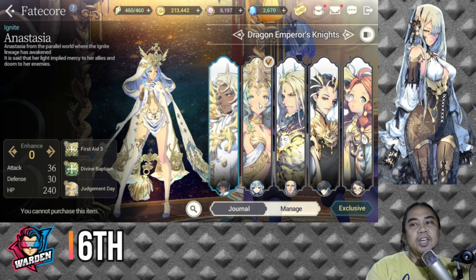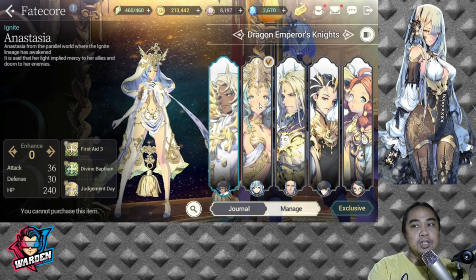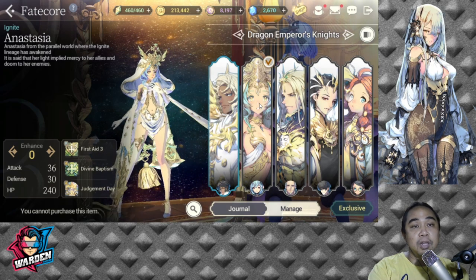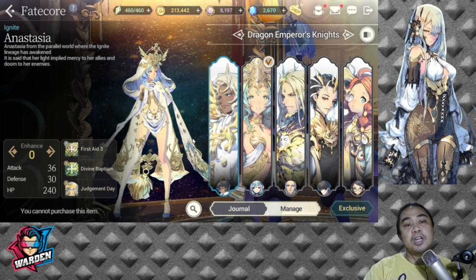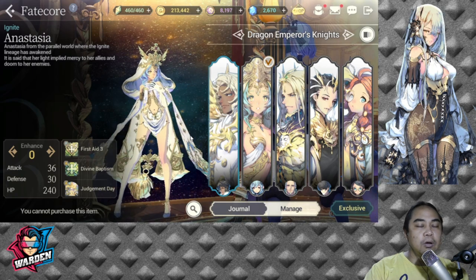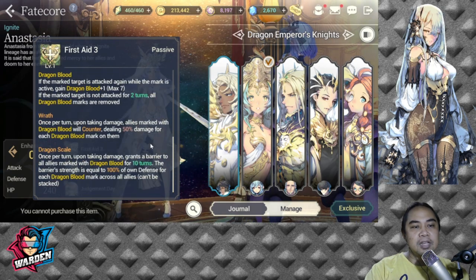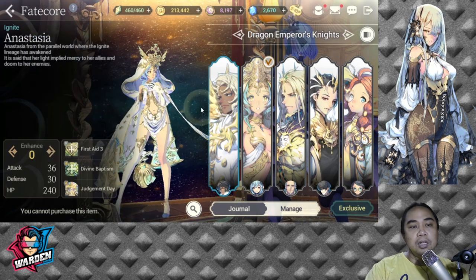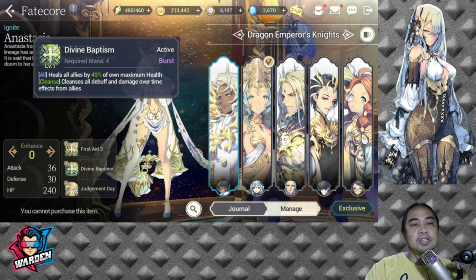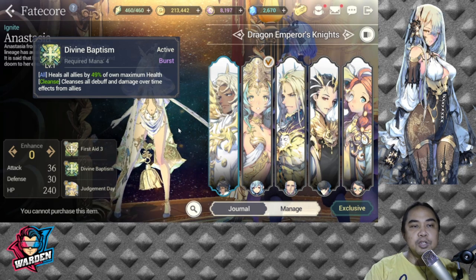In sixth place is FC Anastasia. She belongs to North One Frosty for her signature force. Anastasia is a support unit with frost element and she used to dominate PvP back when global launched. Her passive is the same as Bailish's dragon knight passive, but she also has First Aid for her heal. Her S1 heals all allies by 49 percent of own maximum health and cleanses all debuffs and damage over time effects from allies, making her a good burst healer.